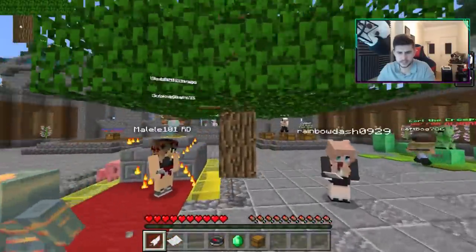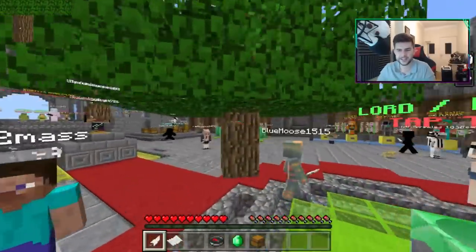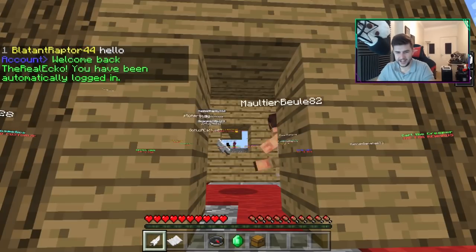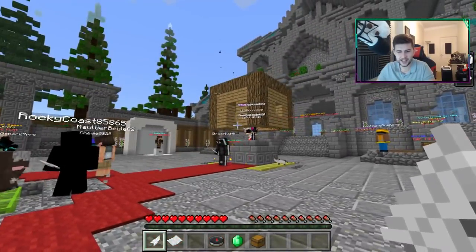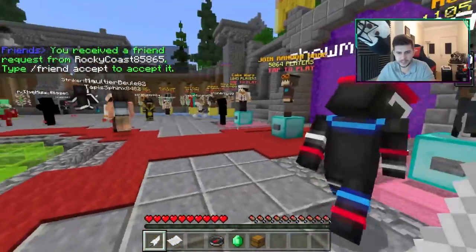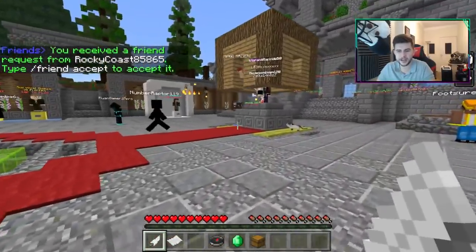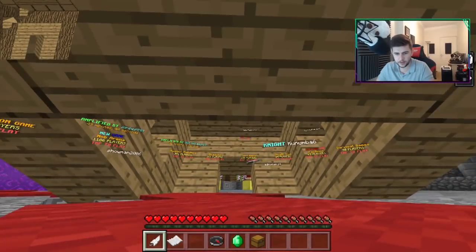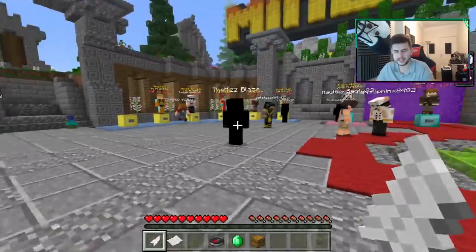I haven't seen any more custom skins though — usually people are running around with custom skins on this server. So I want to check if the house works. Yep — we're a house, we are literally a house on the server. There's another dude there and apparently that's a house too. No one's very interested though; maybe they don't see me as much as I'm hoping. But this is on the Mineplex server. What happens if I jump? Oh, we can jump as a house too. It's really weird. I can't believe people did this.